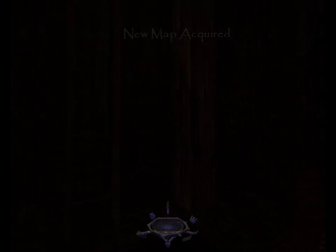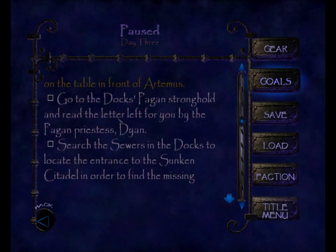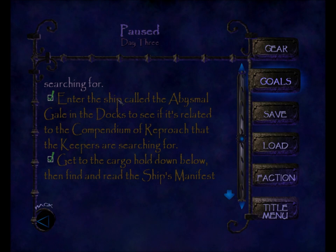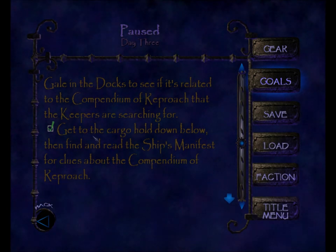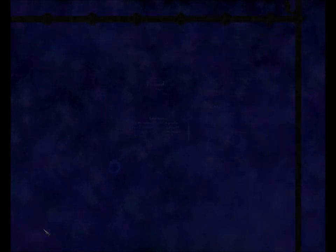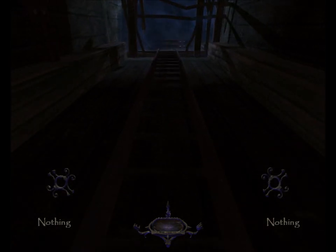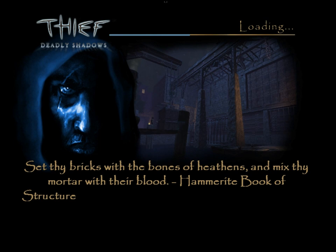So, we saw a lot of things happen just then. Let's look at our objectives first. We have now completed the objective to enter the ship called the Abysmal Gale in the docks to see if it's related to the Compendium of Reproach that the keepers are searching for. We've completed 'get to the cargo hold down below, then find and read the ship's manifest for clues about the Compendium of Reproach.' And we've added 'find a boat in the docks and take it to Captain Moira's seaside mansion to steal the Compendium of Reproach.' Let's take the ladder up out of the Abysmal Gale. We're done in here.